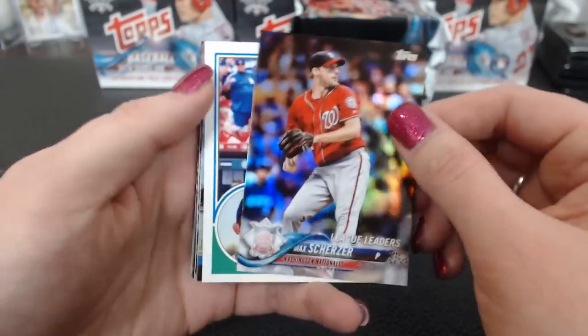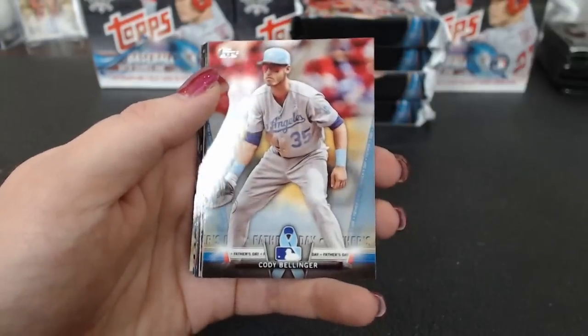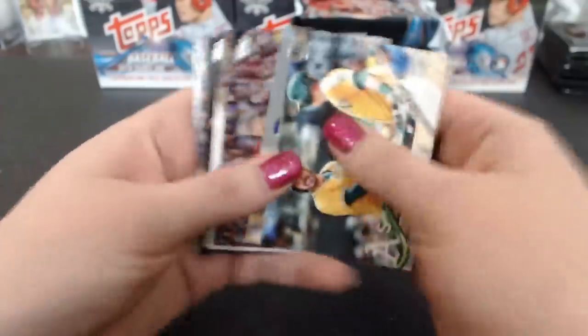Upton Silver Slugger. Scherzer Rainbow. Corey Seeger '83. There's a Bellinger Father's Day salute.